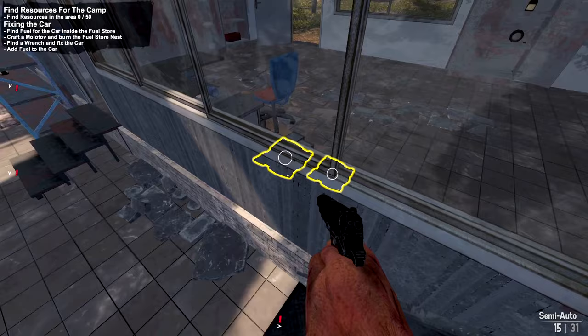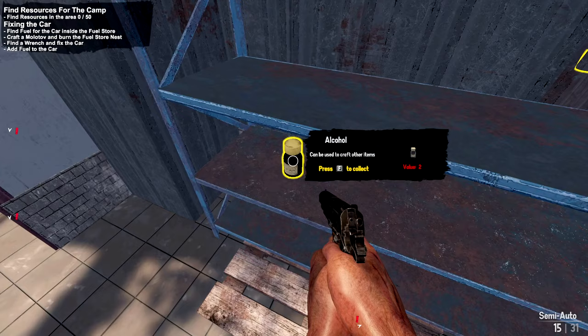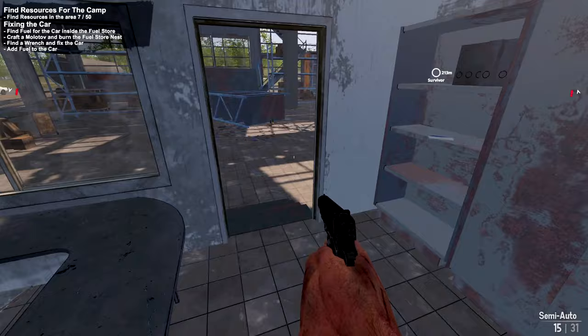Now they want us to collect resources around the area. I don't seem to have any weight limit, which I appreciate. We'll grab some alcohol and a water bottle. It's not so bad — maybe highlighting items is a learning thing or an option we can turn off afterwards.